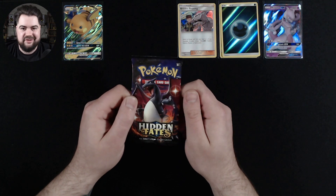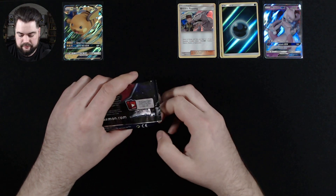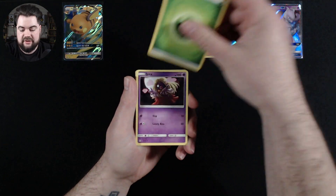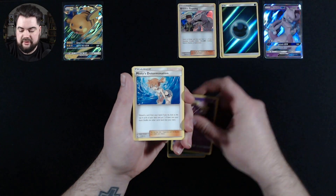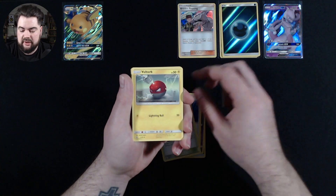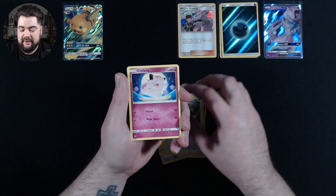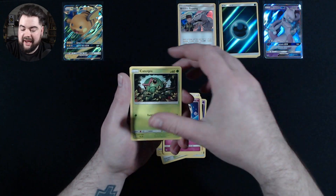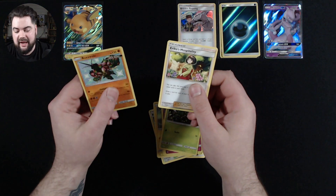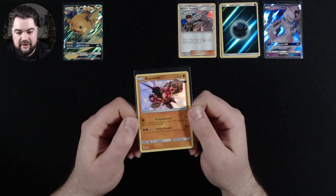Last pack of the Raichu tin and it's a Charizard pack. We have a Leaf Energy, Jynx, Misty's Determination, Brock's Pewter City Gym, Voltorb, Geodude, Eevee, Clefairy, Caterpie, a Baby Shiny Buzzwole, and an Erika's Hospitality. There we go — put a shiny on the board! Onto the Gyarados tin.